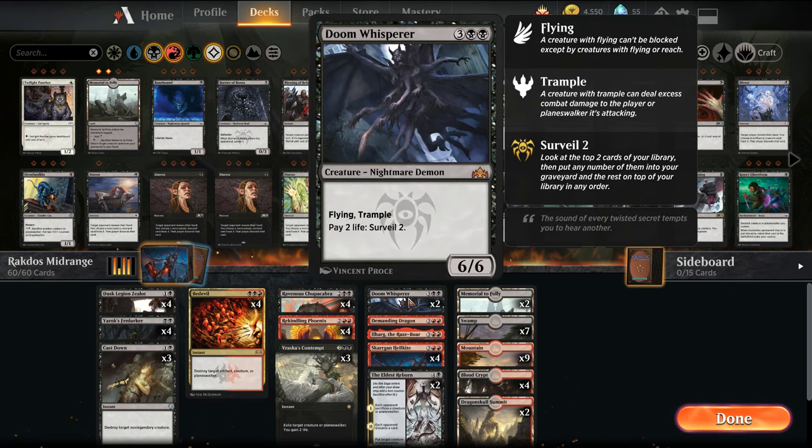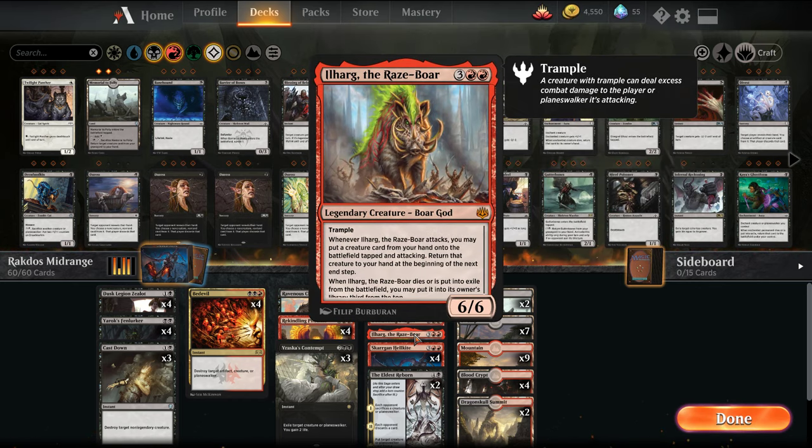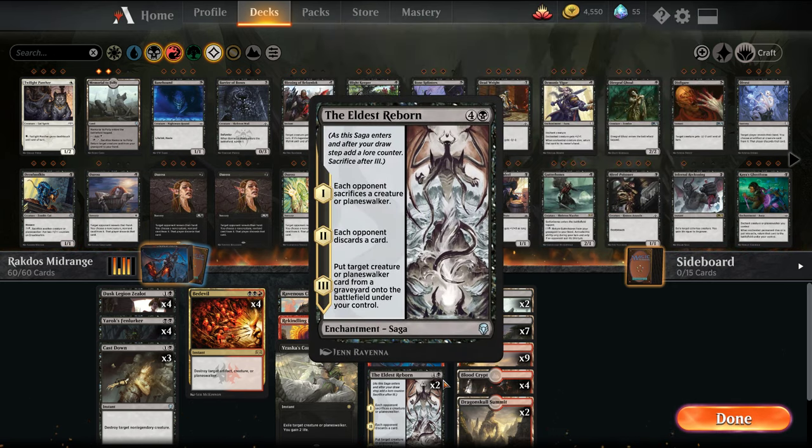Then we have a top-end package of Doom Whisperer, Demanding Dragon, Ilharg — can't pronounce that one — and Skarrgan Hellkite to close out the game quickly. And two Eldest Reborn to wrap things up, serving as both removal and reanimation.